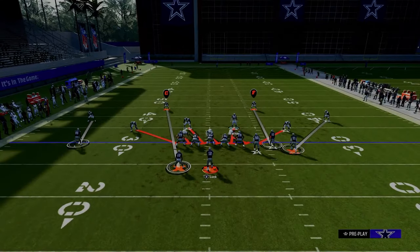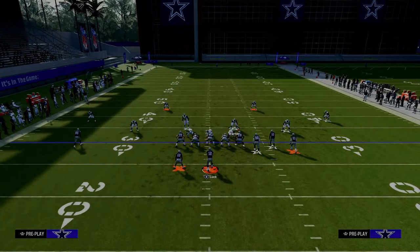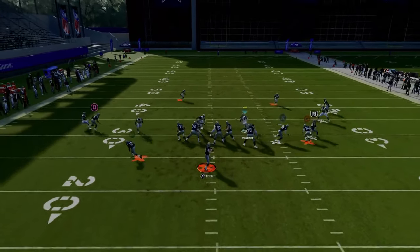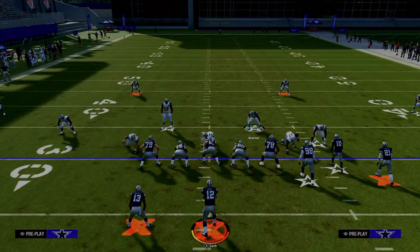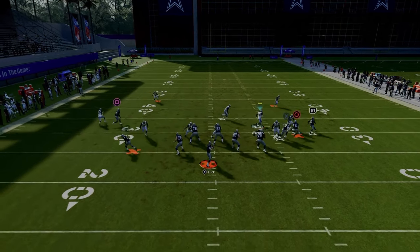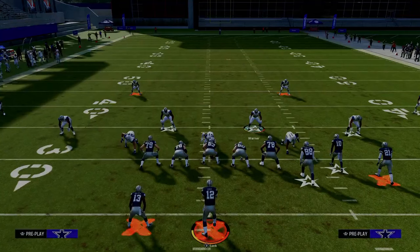This defense is similar to the free safety zone blitz, but the left-side blitzing angle is slightly different, making it much more effective for A-gap pressure. You can also send unique edge pressure out of Spinner — zone out the linebacker, put him in man coverage on the tight end, and a lot of times the pressure will come off one or both edges. If you want edge pressure specifically, crash your D-line inside and it'll make it a better edge rush.